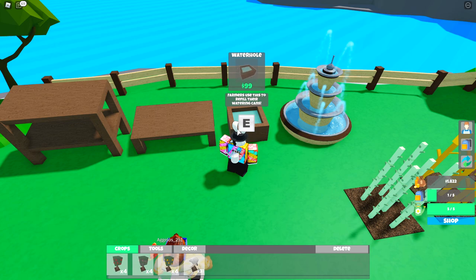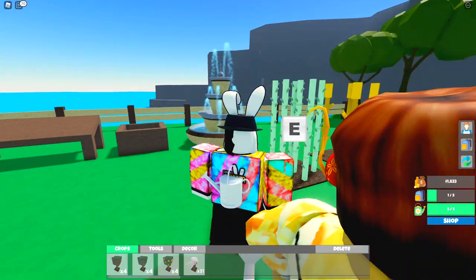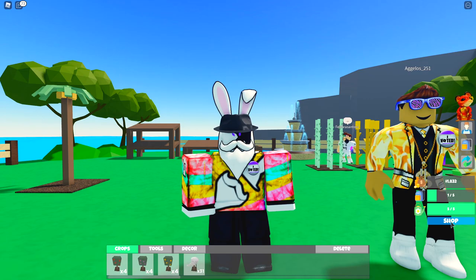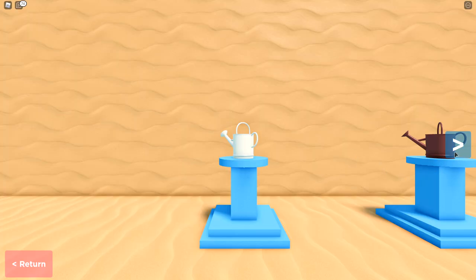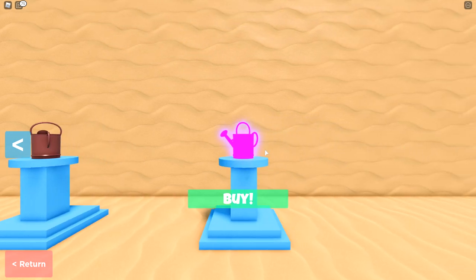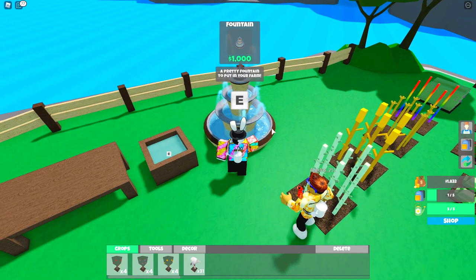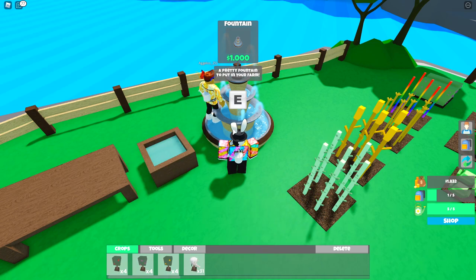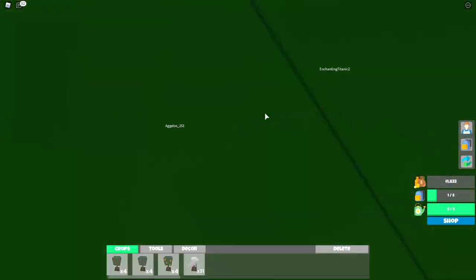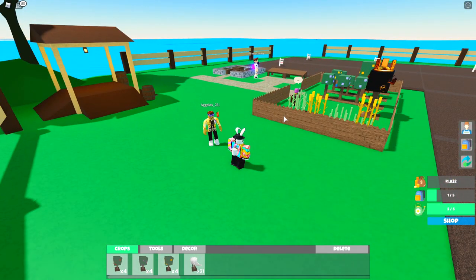Over here we have the water hole, which is exactly where you get your water to water all the crops. Something a little different since the last video — there is a water jug on your back and this can be upgraded now. Under your money and inventory there's a shop button that takes you to a completely separate shop where you can upgrade your watering can across three different tiers, the final one being a haunted watering can for fifteen thousand dollars. Another thing recently added is this fountain — just decorative, but decorating is definitely going to be an option in this game.